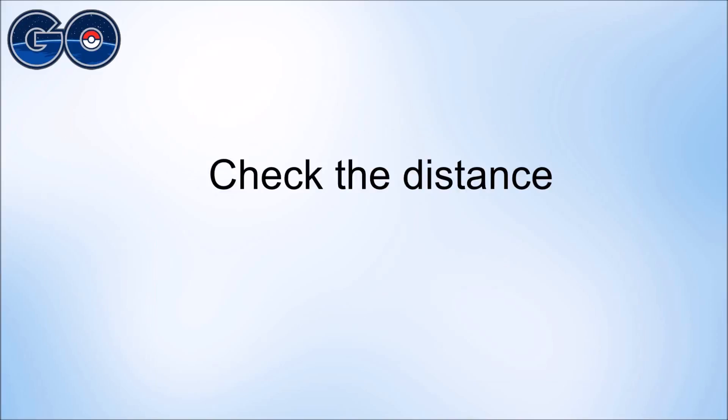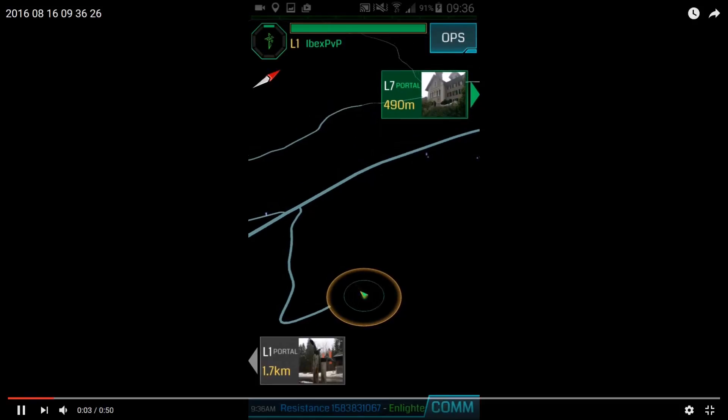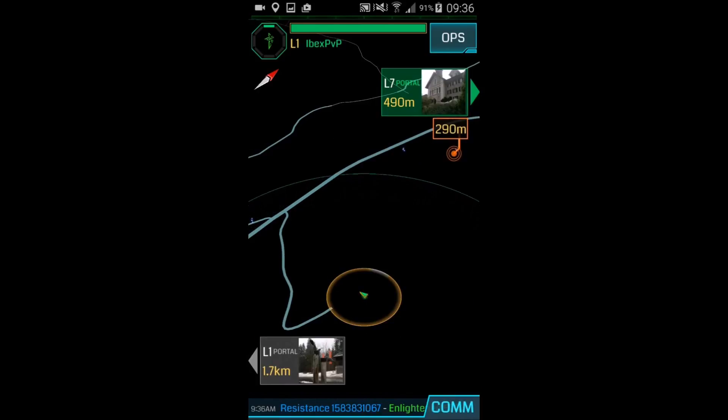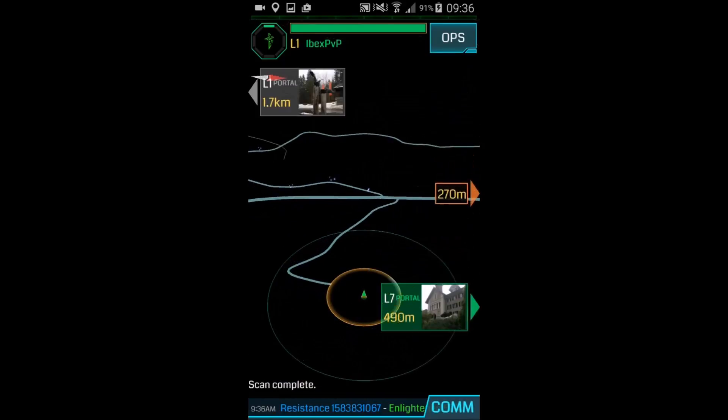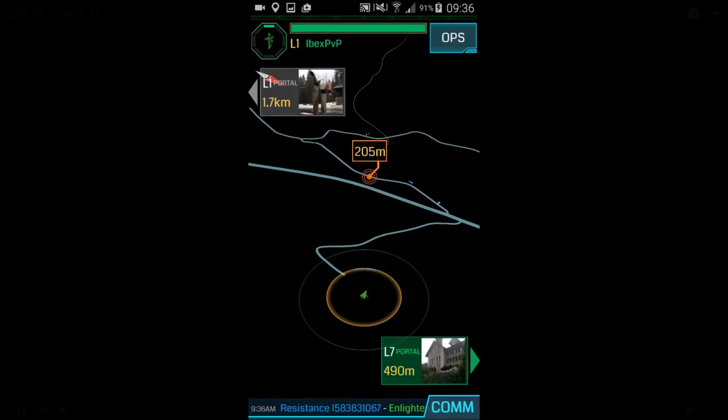All you have to do now is check the distance to those spawn points. To do that, press on the screen and press navigate — it will then show you the exact distance. As you can see in this example, there are way too many spawns within one kilometer, so it definitely won't work for this place.